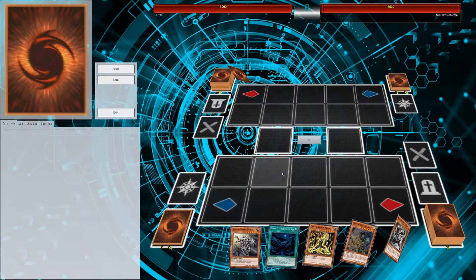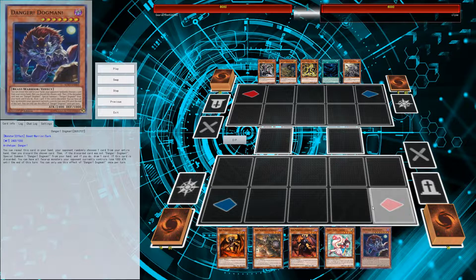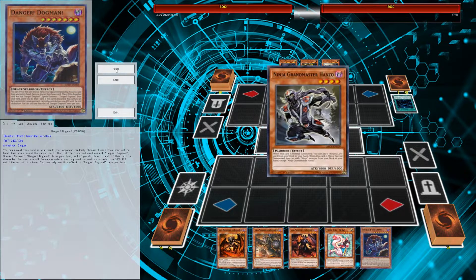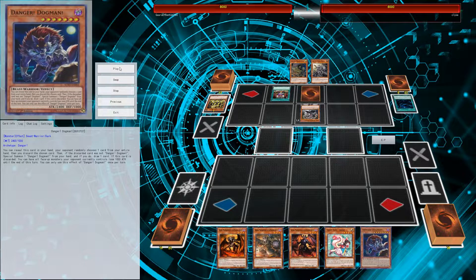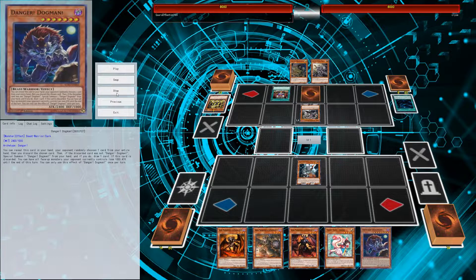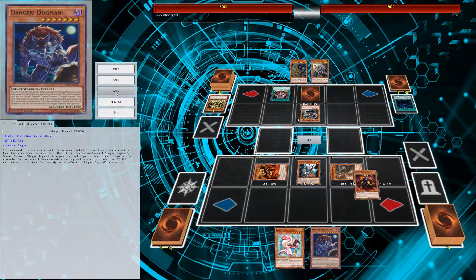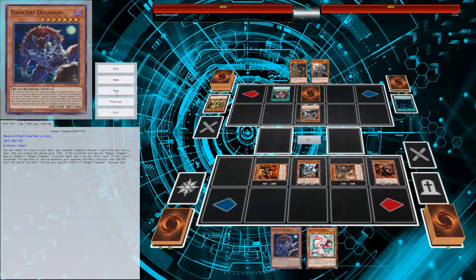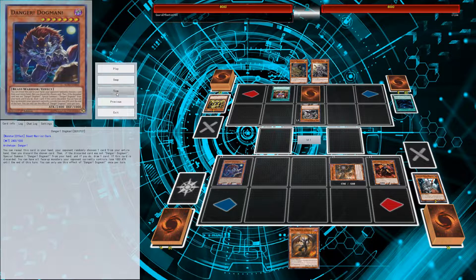Now we have another replay to show off another kind of OTK potential this deck has. Our opponent plays some ninja monsters and that's his board. We draw a Fiendish Rhino Warrior - which is why we want to play three of in our deck - normal summon that, then special summon our three Burning Abyss monsters from hand. We play a Danger monster hoping we don't hit it, and we hit Fairy Tail Snow, which is awesome, and draw a card.